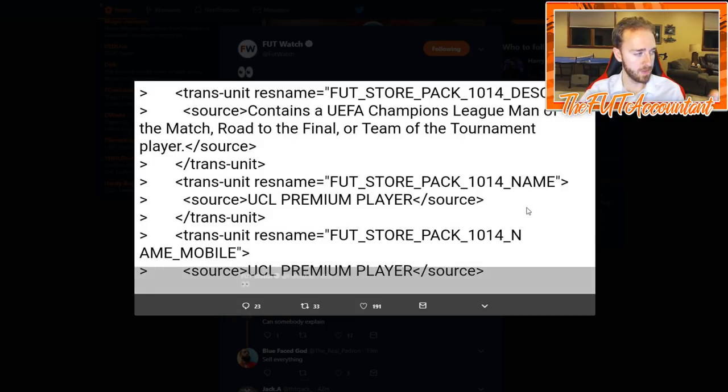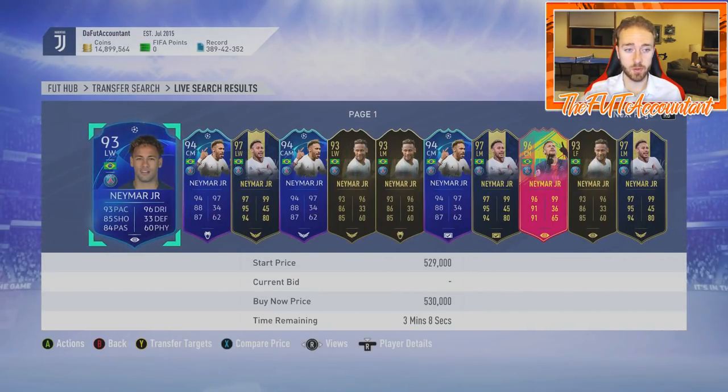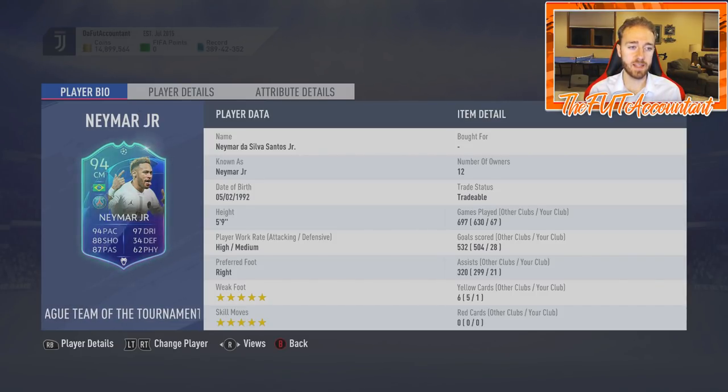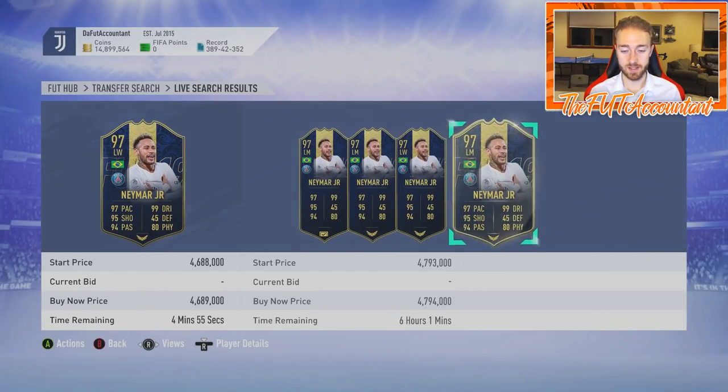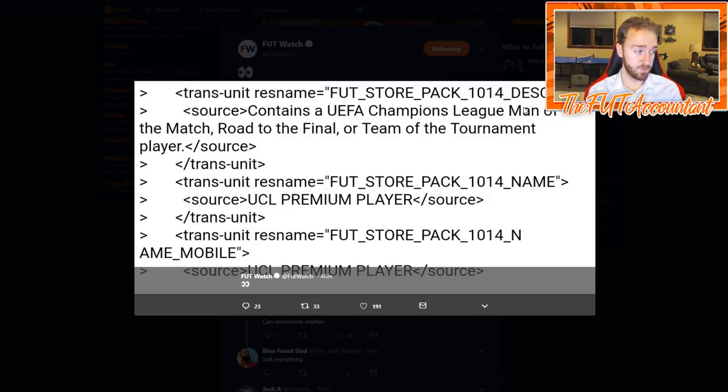This is a pack that will contain a UEFA Champions League Man of the Match item, Road to the Final item, or Team of the Tournament item. Team of the Tournament, if you don't know, is a Team of the Group Stage, or possibly if they release this as part of a promo, Team of the Knockout Stage. You can see at the bottom of your screen it says UEFA Champions League Team of the Tournament. If they add a Team of the Knockout Stage, that card type would fall under the same category, giving you a lot of different card possibilities from this pack.